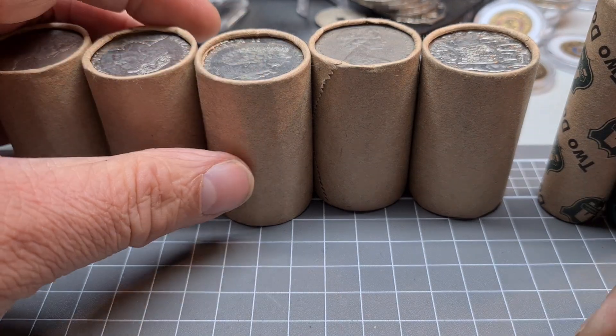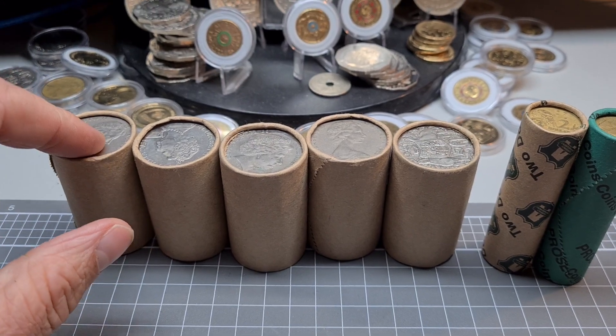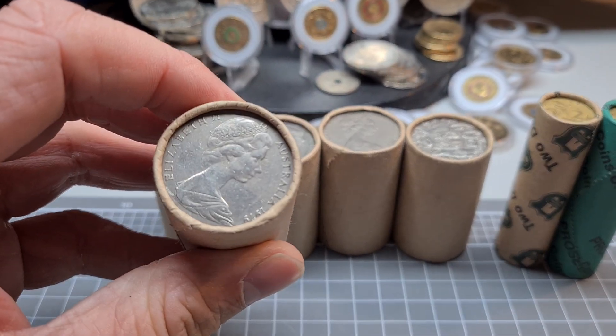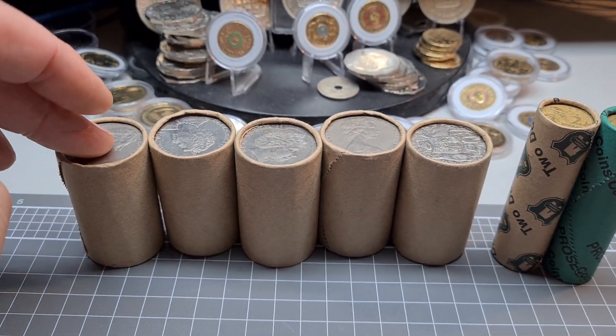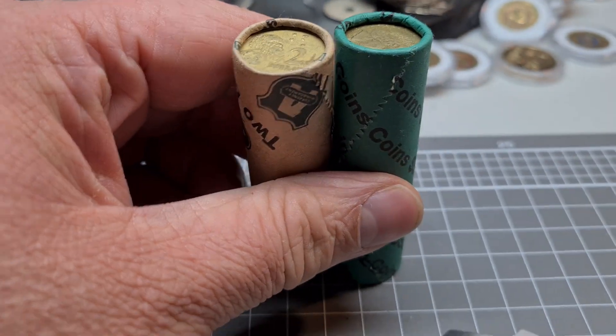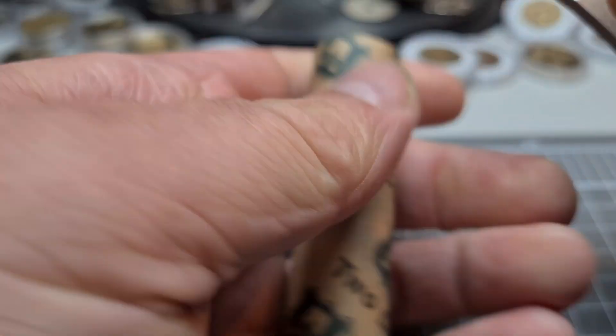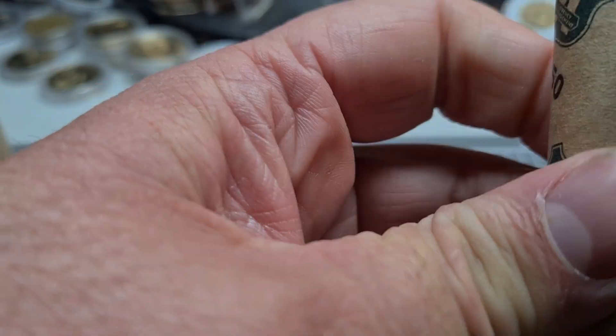G'day Legends, welcome back to Tassie Coin Hunter. We've got a little bit of a noodle here — some 50 cent rolls, 10, 20, 30, 40, 50, and $100 worth of $2 coins. Let's get into the twos first. Hope you're all safe, hope you're all well. Tap that thumbs up.